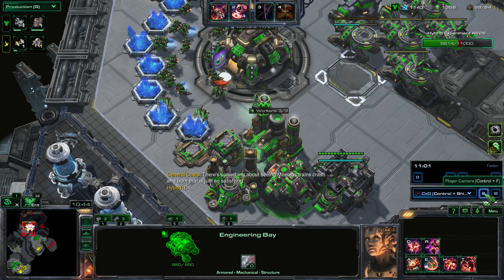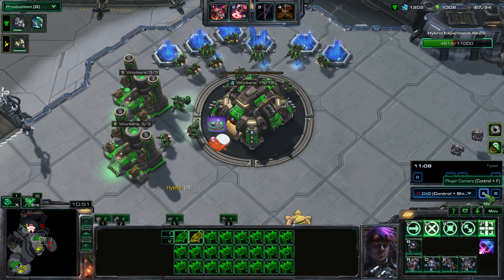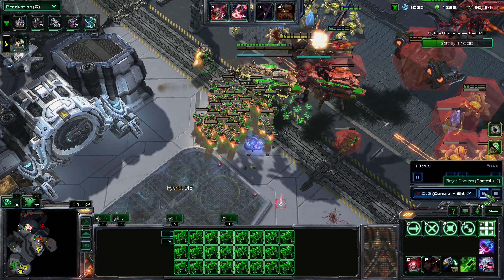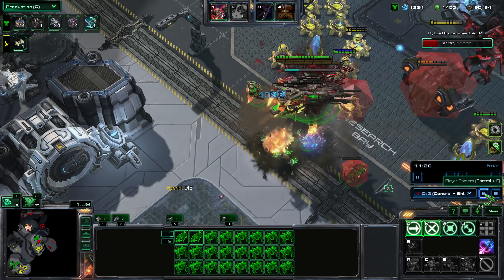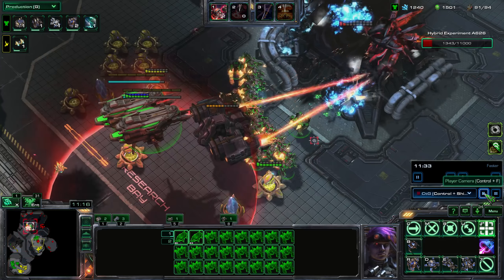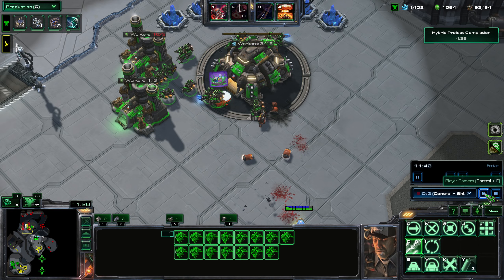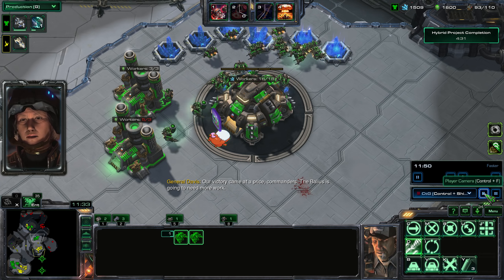I dodge that large circle which will stun all my units temporarily. As you can see, it even stuns buildings. That enemy attack wave is going at our buildings but I have to focus on this one for now. As you can see, Fatal Attraction even pulls my SCVs out of the way, which means I'll have to pull all these SCVs back to work.